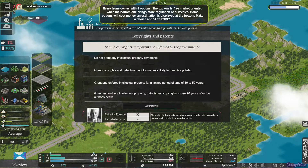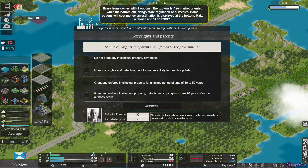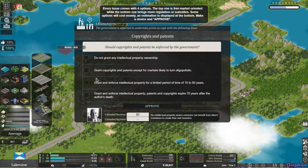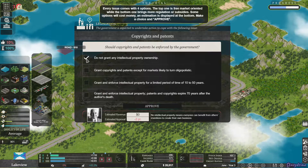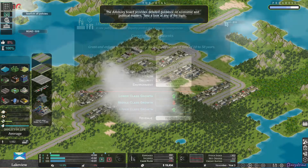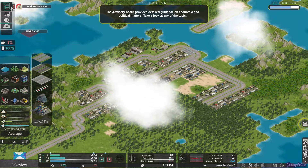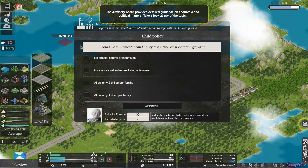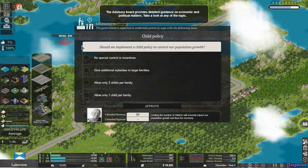Our first issue has come up and it's asking about copyrights and patents. I'm going to choose 'grant and enforce intellectual property for a limited period of time for up to 10 to 50 years.' We have another issue and this one is asking about a child policy to control the population growth. I'm going to choose 'no special control or incentives.'